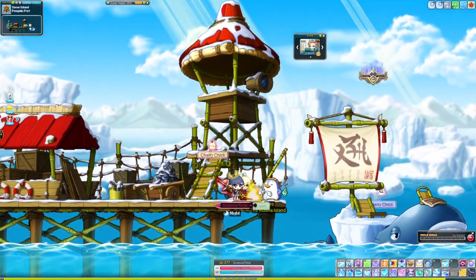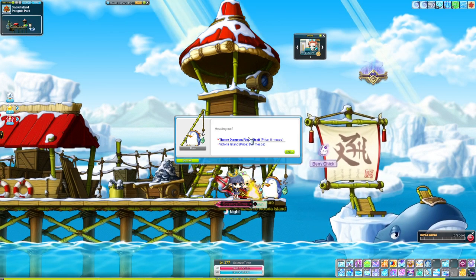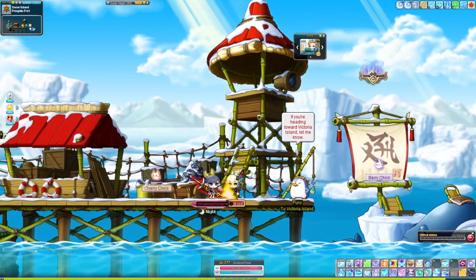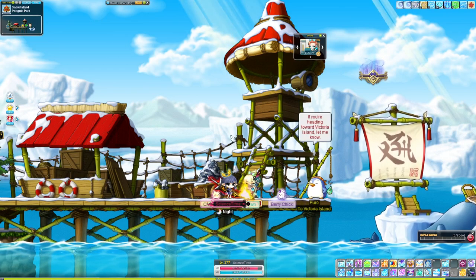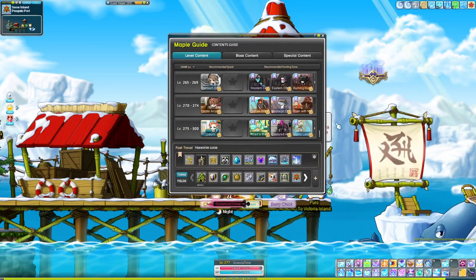You can talk to Puro and go to the Riena Straight theme dungeon. If you didn't, just use the light bulb to go there immediately. You'll get to level 50, and you'll get some items from the Riena dungeon and the Gold Beach dungeon that you can Starforce up to level 5, which will help with future maps. You should also pick up some gear along the way.